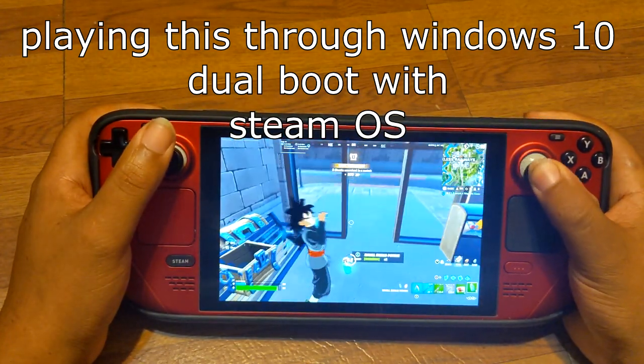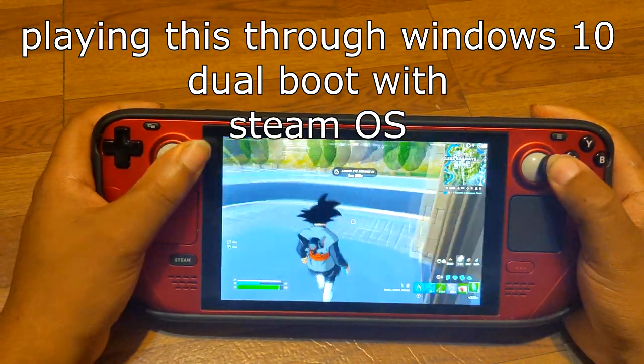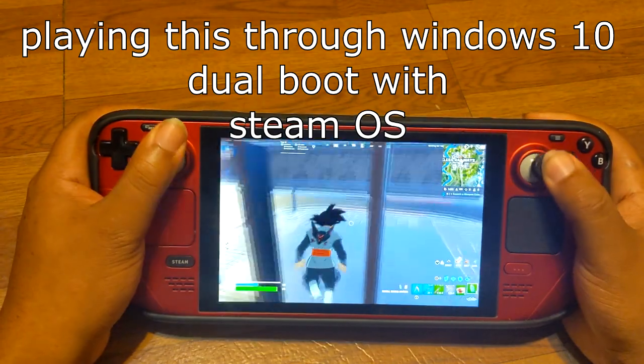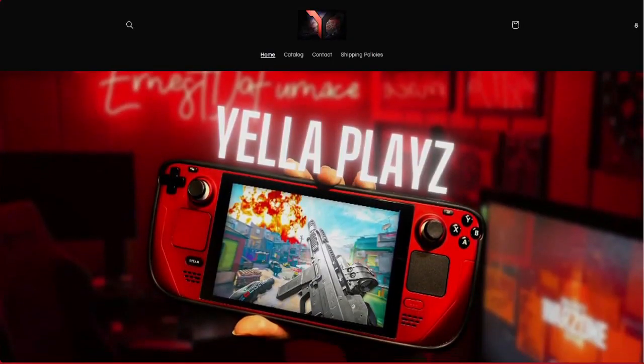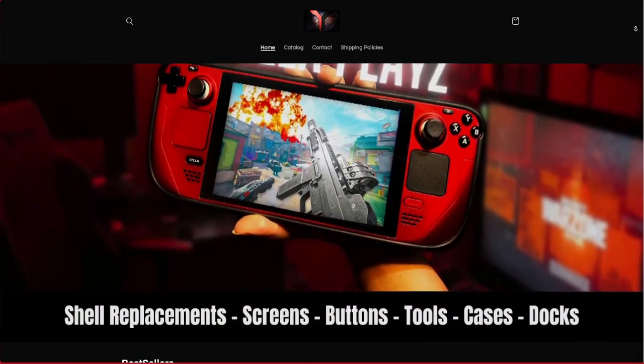That's to put Windows on your Steam Deck. You don't have to get rid of SteamOS — you can simply dual boot it. If this is too much for you to do or you don't feel capable of doing it, I can do it for you through my website, yellowplace.store, where I offer these services to you for a price. Happy gaming!